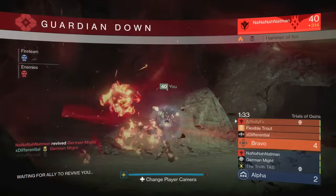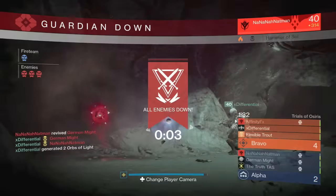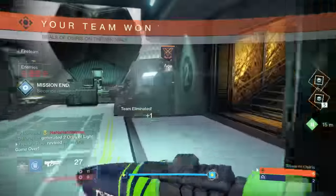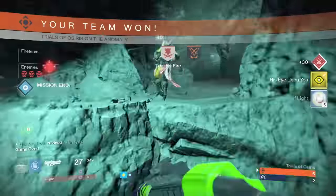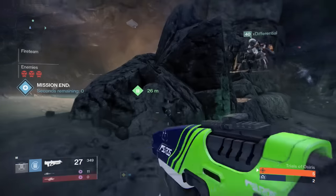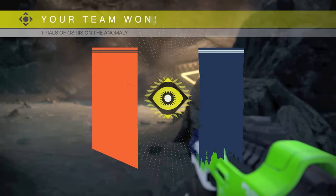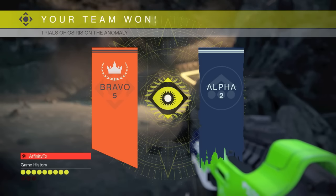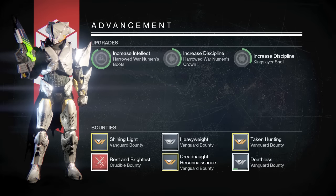But no, I'm actually going to tell you how I obtained it. I obtained it by going 9-0 in Trials, but not going to the Lighthouse — I actually continued with 9-0 on my card. And from what I heard and what I was told, this emblem only drops if you keep playing after you have 9-0.